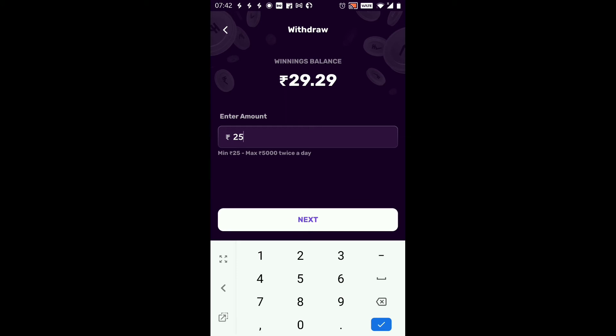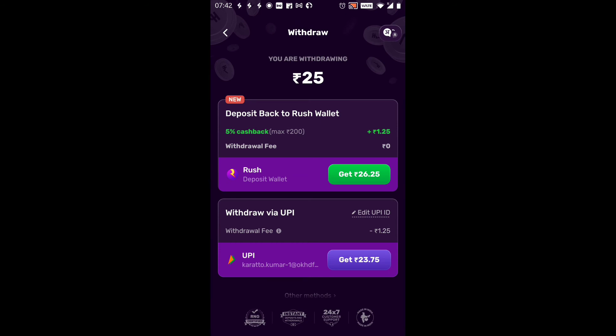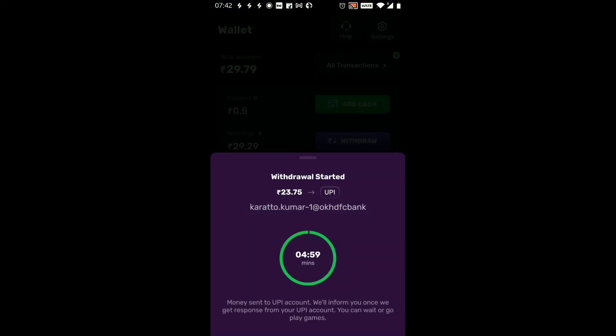Minimum 25, maximum 5000, twice a day. Withdrawing 25 Rupees via UPI ID. I will select withdraw via UPI ID. Minimum 25, maximum 5000, twice a day.